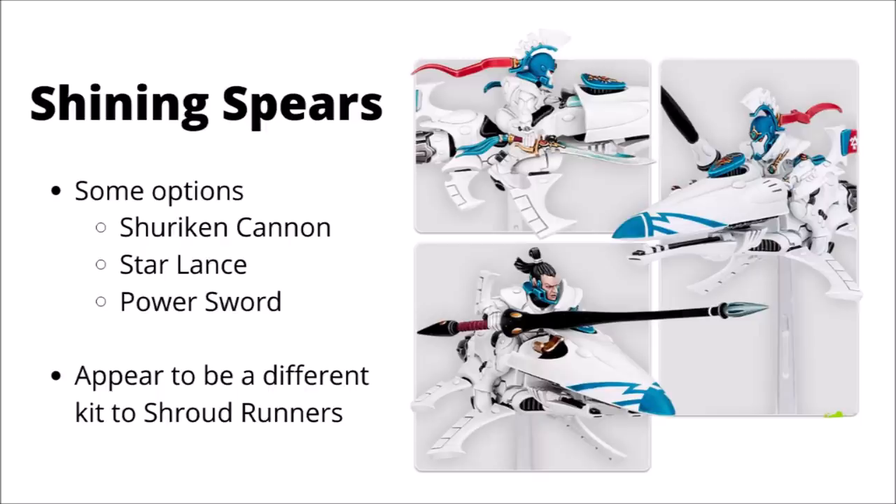You can see another few options in the image here. It looks like the Exarch can take a standard laser lance as well, and he can also take a power sword as they could previously. I don't know if they'll actually somehow manage to balance the rules so the power sword's worth taking now - in general it always felt like a flat downgrade compared with those laser lances in previous editions. Having a closer look at the models as well, it does appear that they seem to be a different kit to the Shroudrunners. I did see some people speculating as to whether or not it might be a multi-build kit, though for me that sounded a bit unlikely, just because you'd have so many bits left over from building either build.